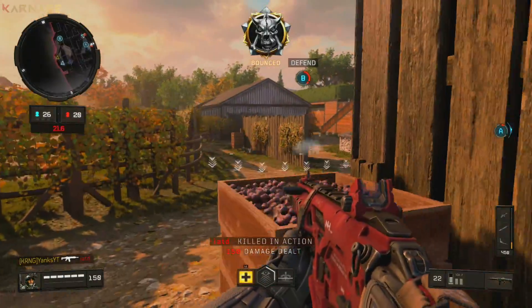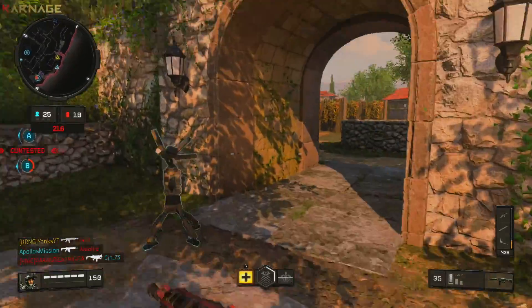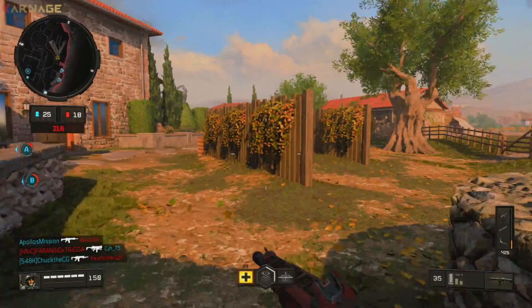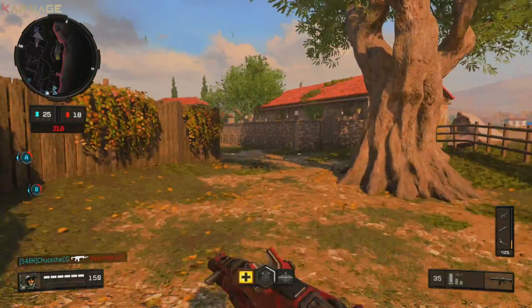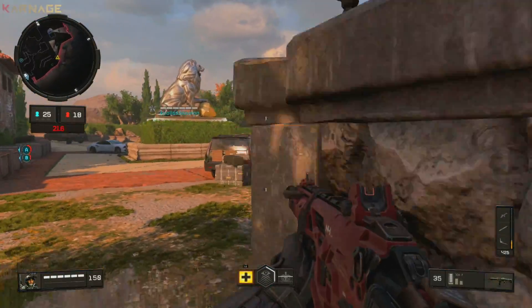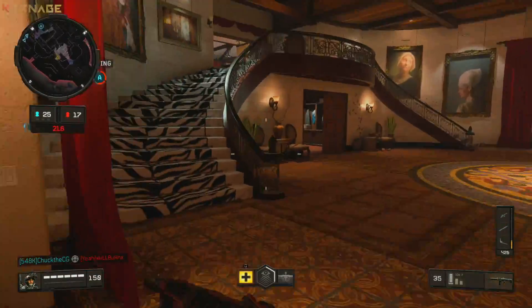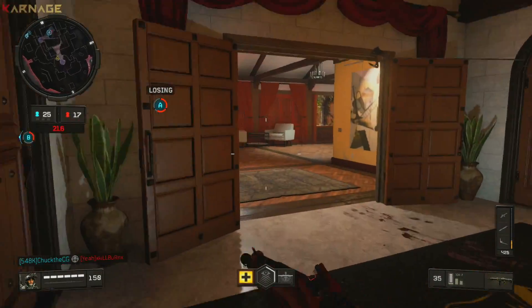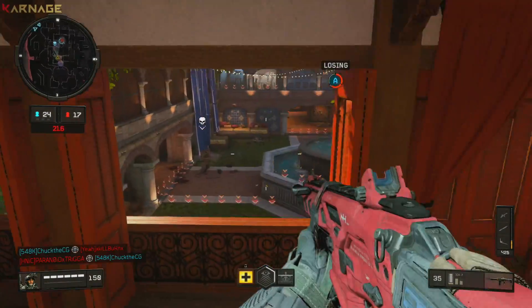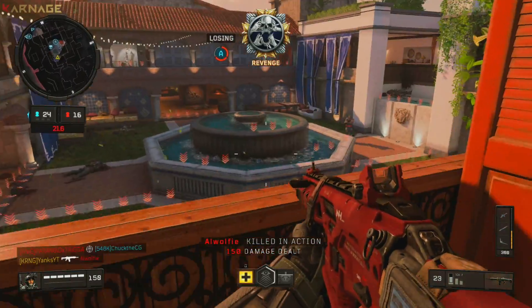We're going to start off talking about how long you actually have to unlock all of these tiers. We have two events going on in the Black Market right now: Operation First Strike, and the Halloween event. In the Halloween event we only have 20 tiers to go through and just 12 days to do it, so you don't have too much time — but if you play a lot you'll unlock that pretty quickly. The other event gives us 50 days to get through 200 tiers, which is a bit more challenging.